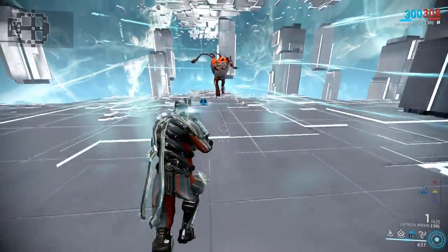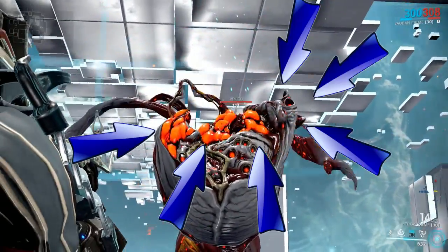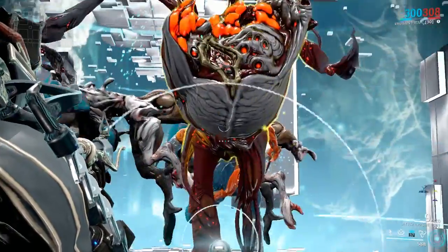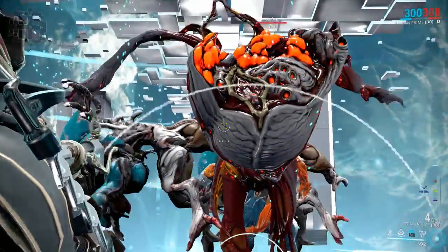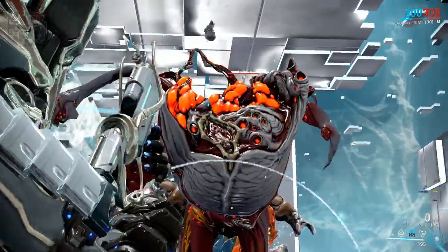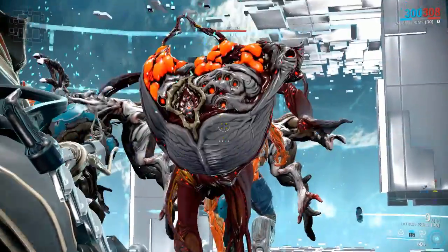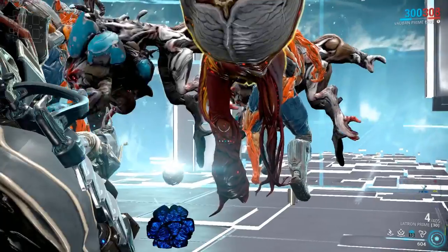Boilers have one of the most health among the infested and they have a relatively huge weak spot, which you could consider as the head. What's interesting is that whenever that weak spot is being attacked, it will spawn a pod which then turns into one of 3 random enemies — either a charger, a volatile runner, or a leaper. The bright side is that they are only level 10. So unless you can kill a boiler in one hit, aiming at its weak spot is going to end up spawning more enemies. Also, whenever the boiler dies, it will spawn 3–5 pods as well.